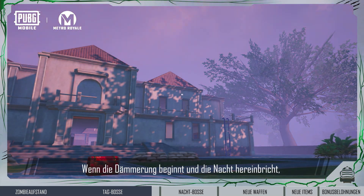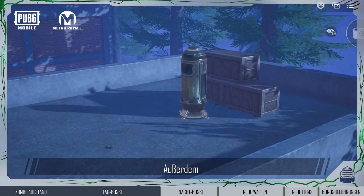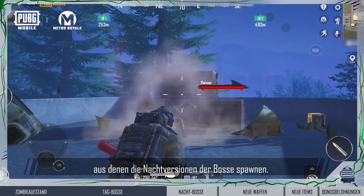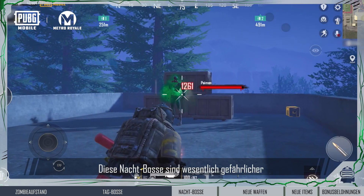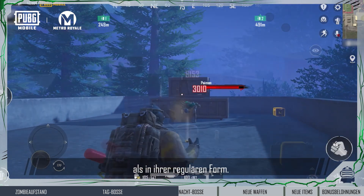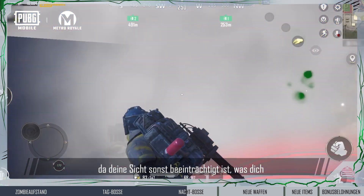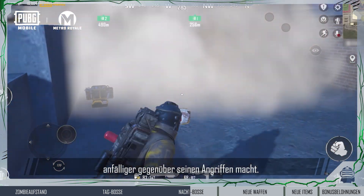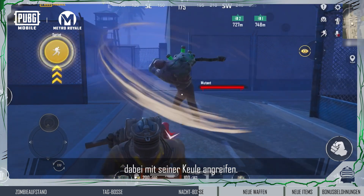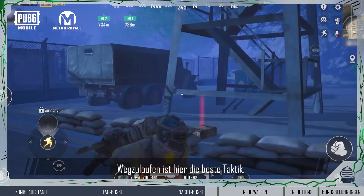When dusk and nightfall arrive, the fog becomes thicker and you may encounter zombie hordes in the wilderness. Additionally, at night, special containers near existing bosses will spawn a nighttime version of the boss. These nighttime bosses are far more dangerous than their daytime counterparts. Night Paimon has a smoke screen ability — try to fight where there isn't smoke, or your vision will be obstructed and you'll be vulnerable. The night mutant's ability allows it to chase you while continuously swinging its club; running is the most effective way to dodge its attacks.